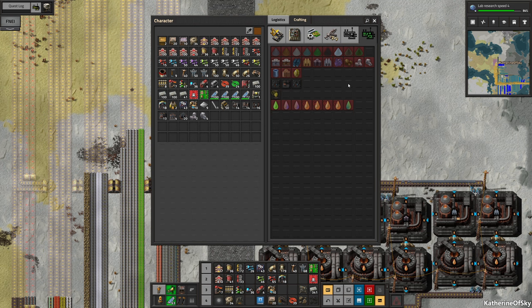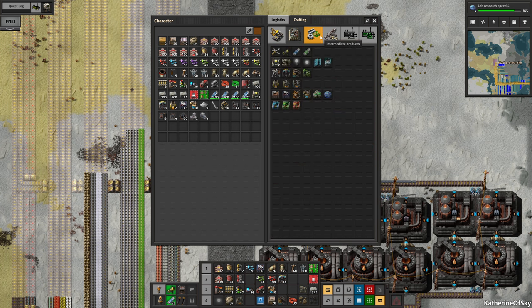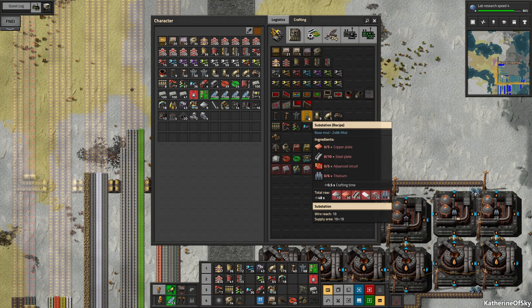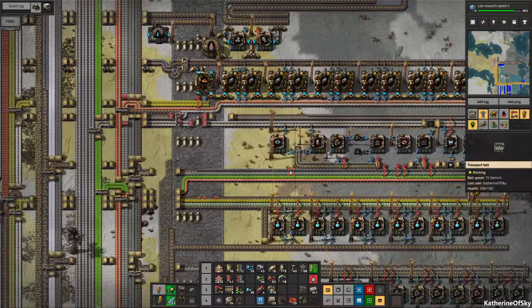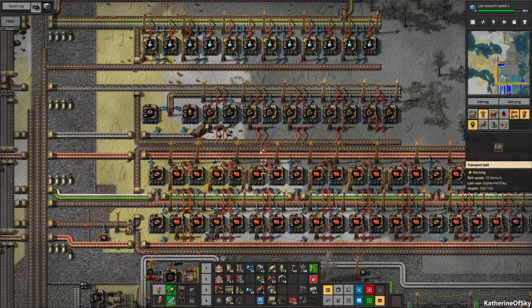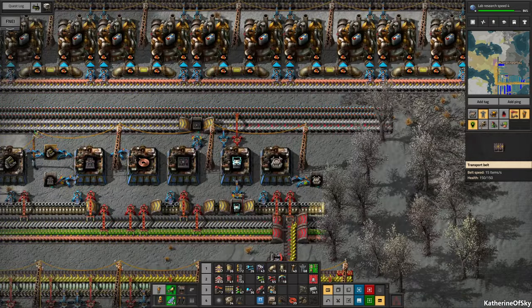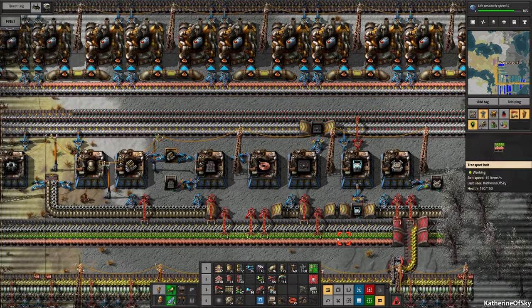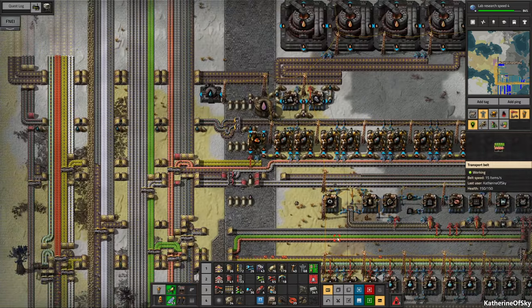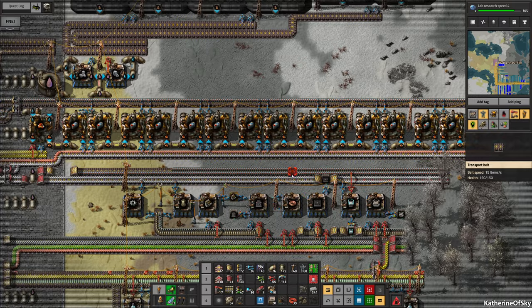Oh my gosh, we can actually make things. Substations! How do we want to do those? Do we want to put them in another array? They need circuits, steel, copper, and titanium. We have this here which could have circuits, steel, and copper — no red circuits and no titanium, but we could add those quite easily. And yes, it is in the desert where we can actually add them. So I'm thinking we do that.